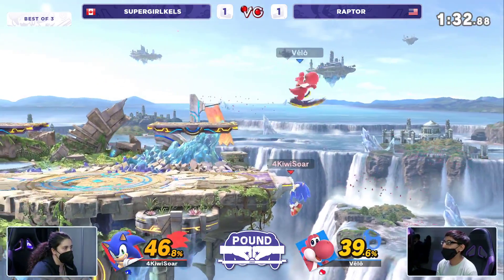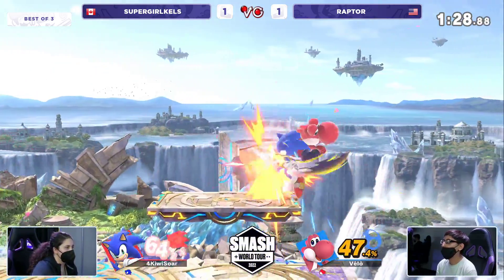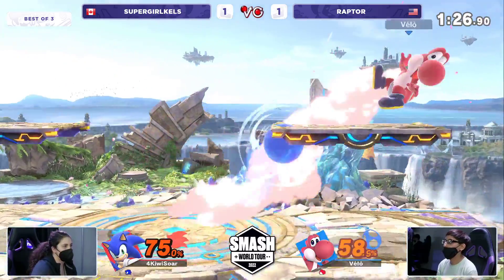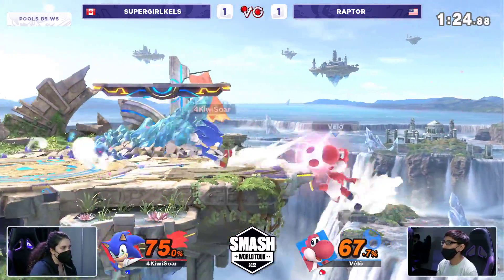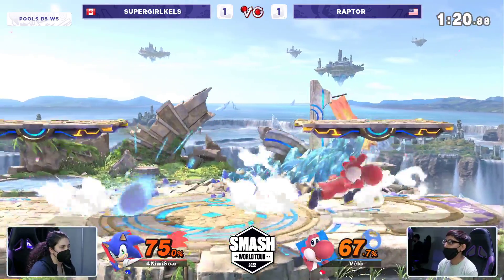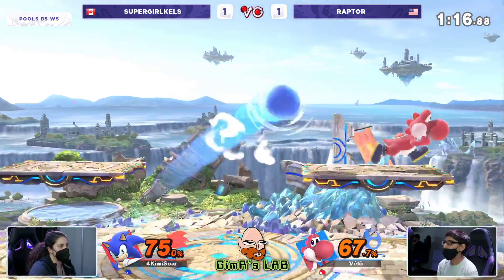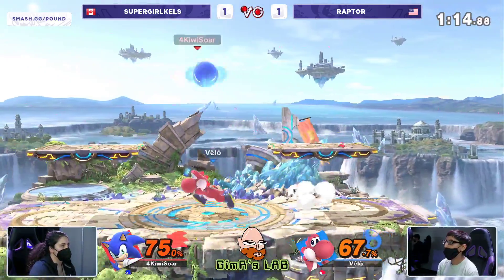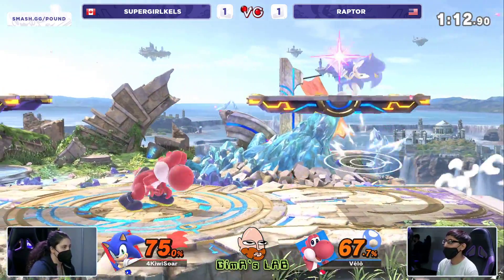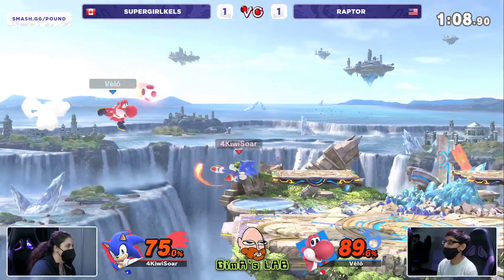The damage is starting to stack up. Supergirl Kels — that was really overzealous, taking quite the risk going for that, pretty much using all resources and giving up stage control. Raptor is making the most of it — same as game one, before she got the lead he caught the down air and got a bunch of damage on. 67% vs 75%, one minute 20 seconds left on the clock. Only 8% separating these players — the next hit is so important. The lead now goes back to Supergirl Kels.